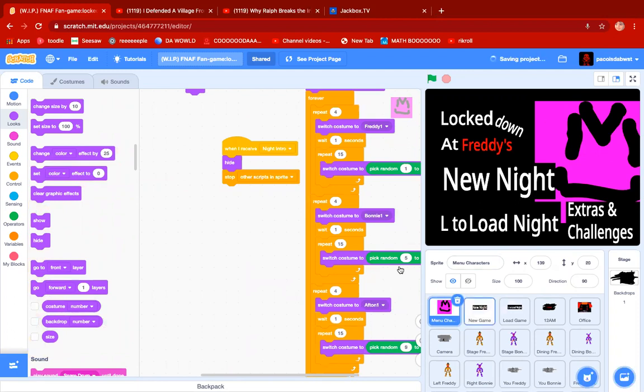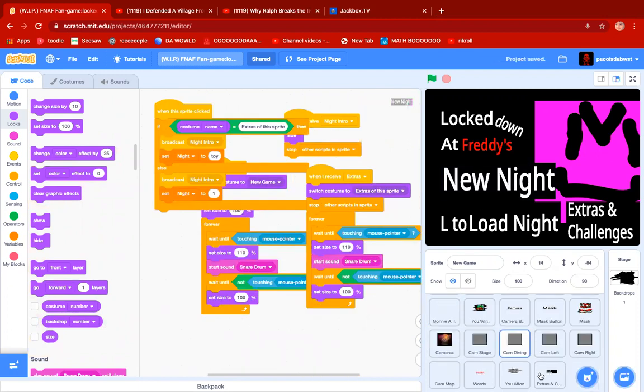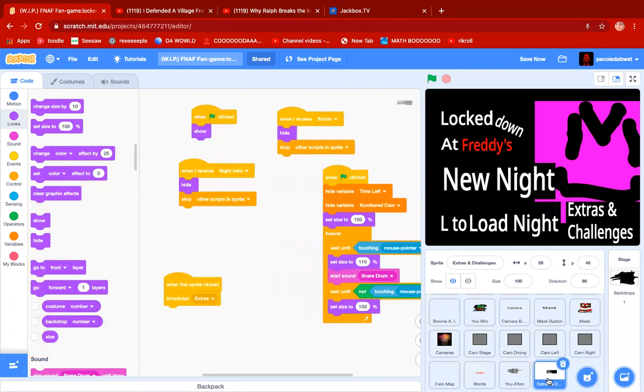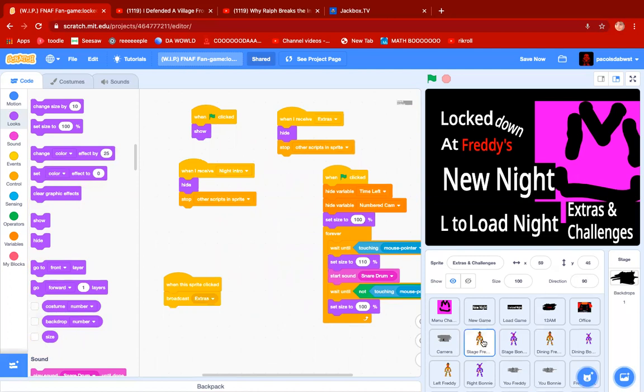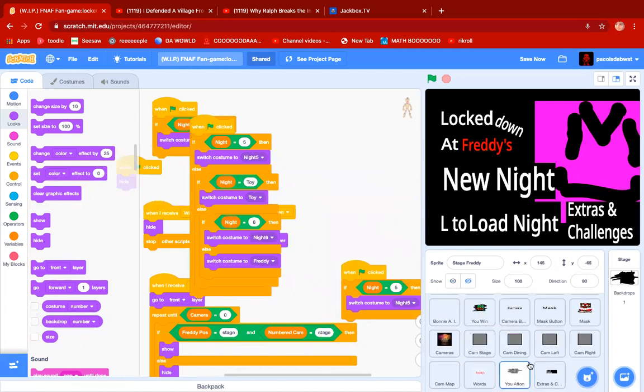For the extras and challenges, that was originally not there until you beat night five. Now you can access it at any time. Some of these are really hard to code, like the extras. I had to change so many things because I had to copy the load night. Some of them are easy to change, like the costumes of the cameras, because those just needed a bit of editing. And some of them are just copies.